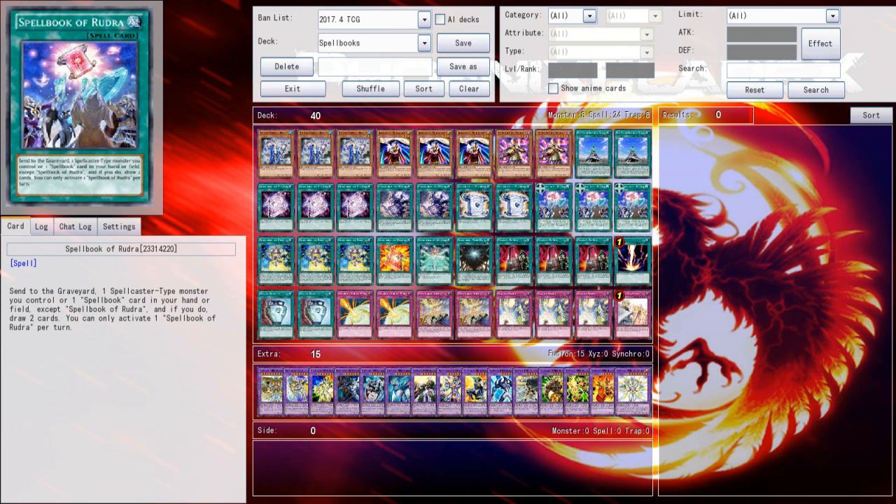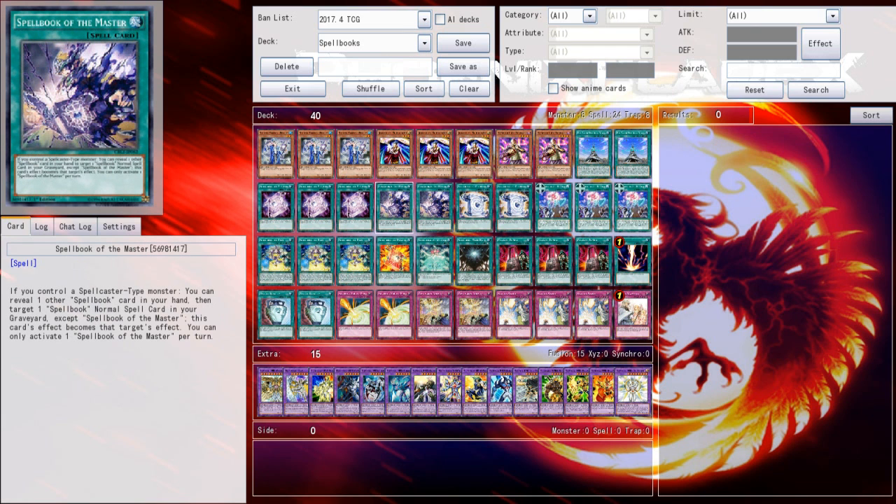This card is basically a themed Destiny Draw for the archetype, which is great. Its effect sends to the Graveyard one Spellcaster-type monster you control, or one Spellbook card in your hand or field, except Spellbook of Rudra, and if you do, draw two cards. You can only activate one Spellbook of Rudra per turn, but you can copy its effect with Spellbook of the Master, essentially resolving its effect twice per turn.